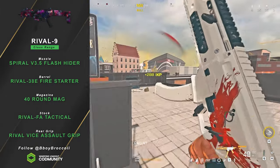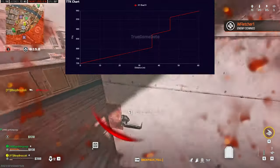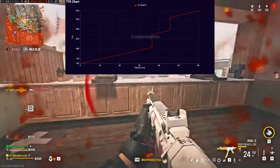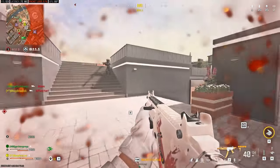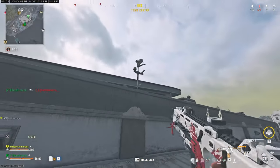The Rival 9 is a decent SMG with great movement and great mobility, but it lacks in time to kill at close range. What makes this SMG really good is it has a really decent time to kill at longer ranges — it kind of reminds me of the Bass P in Warzone 2.